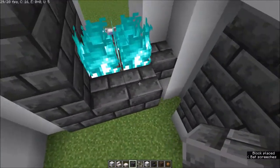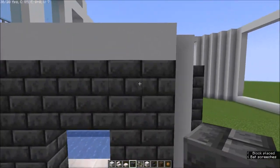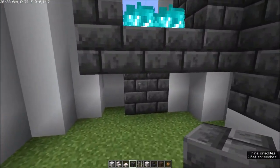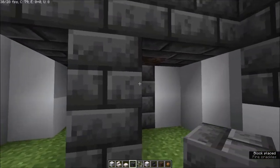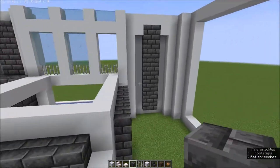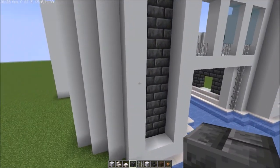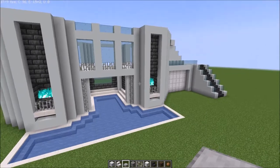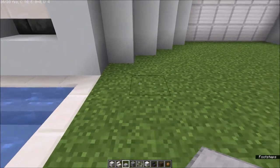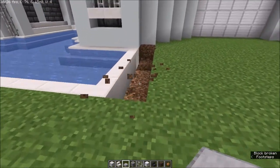Make sure you do the same thing on the other side as well. You can leave this side like that — it does look good from the inside as well. Come to this side and dig out the sides again.